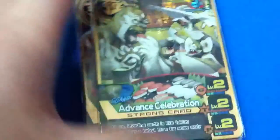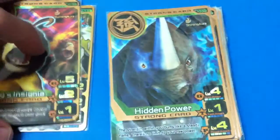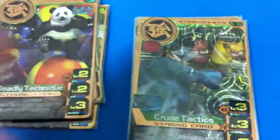Going on to my next cards, which are the miracle cards. First we have Advanced Celebration, second King Exciting Insignia, third Hidden Power, fourth Deadly Technique, and Longing for the Past. If you're wondering why there is a reflection, it's because I have card protectors on them.